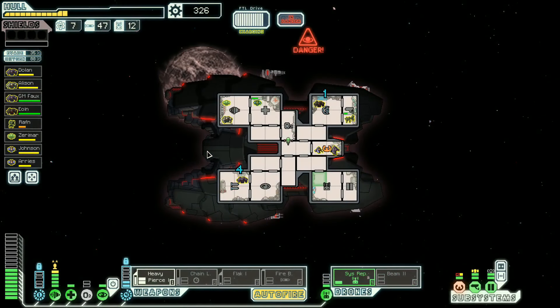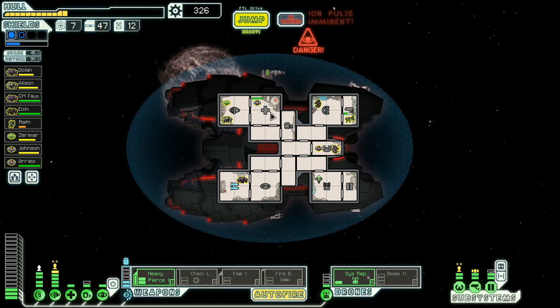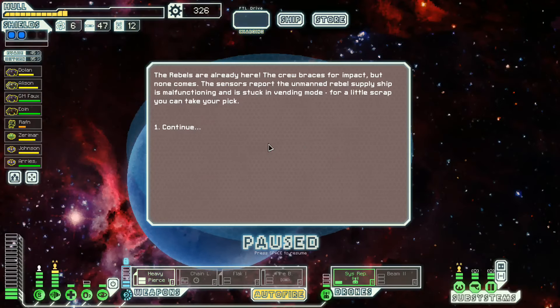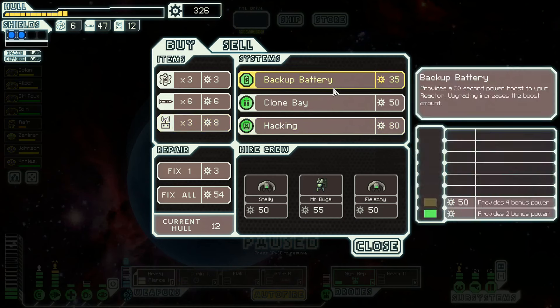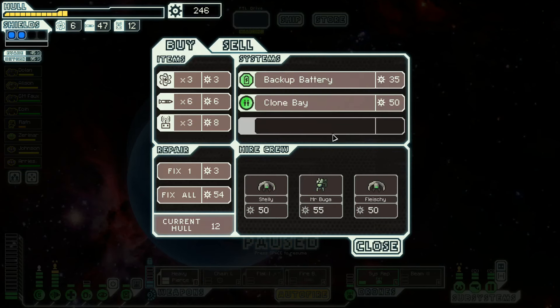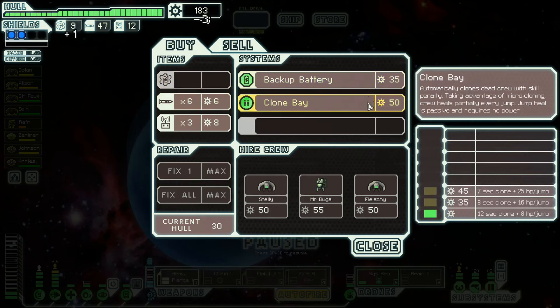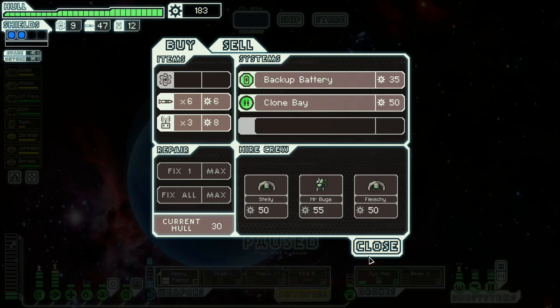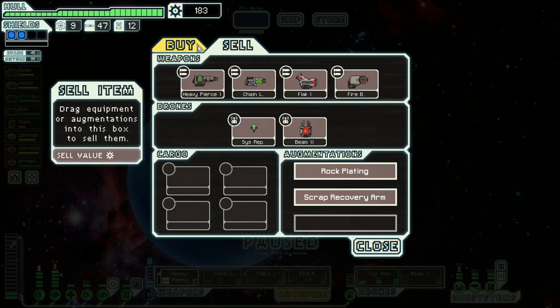Luckily the next place we're going is a store. Oxygen back. Our weapons are down — it's pretty ugly, actually. Let's get to the store. We have 326 scrap, we'll do what we need to do. Hacking rig — I think we do. Final system slot. Fix all, because we're not dumb. All the fuel. Do we want any of these characters? Not really. Anything we want to sell? I don't think so.